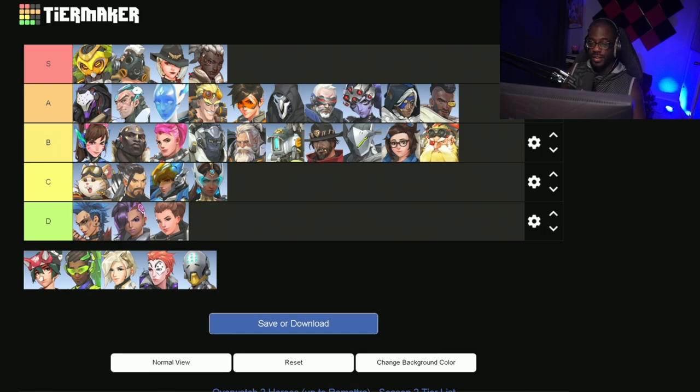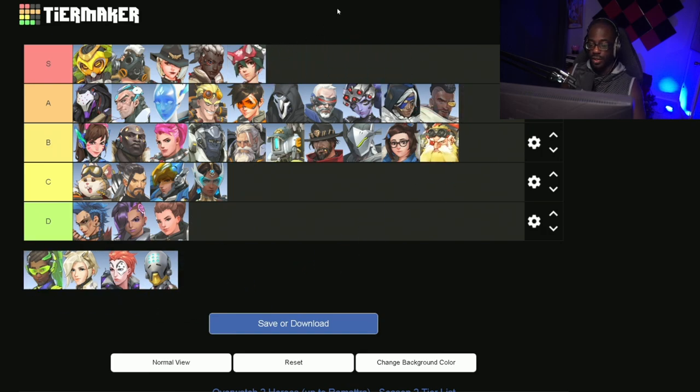For the S tier support hero, we have Kiriko. Kiriko being S tier should not be a surprise to anyone. Her Suzu is literally probably the best utility in the game. Her ultimate is still probably the best ultimate in the game, and she has really good survivability with her Swift Step. She's also pretty good at dueling long-range heroes like Sojourn, Ashe, and even Widow sometimes. Her S tier rating should be of no surprise to anyone — she's really good.